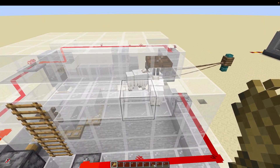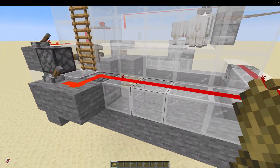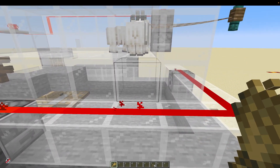The goats up at the top level are our breeding goats and this bottom area here is going to be our chamber for where we will pick up our goat horns before eventually killing off the goats once they have all lost their horns.